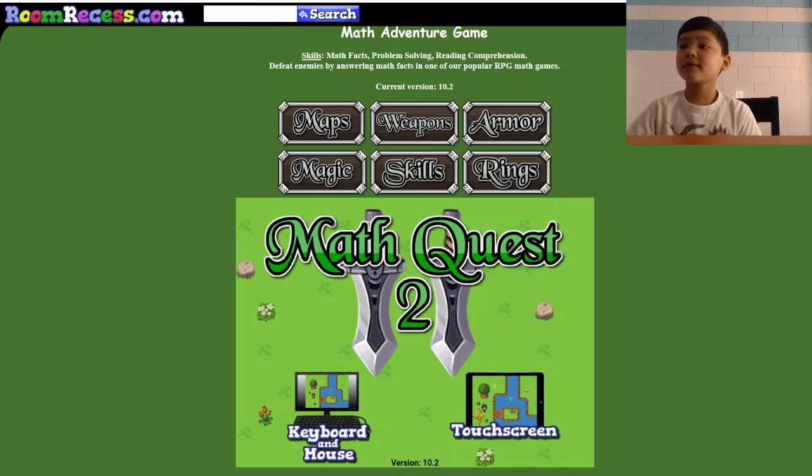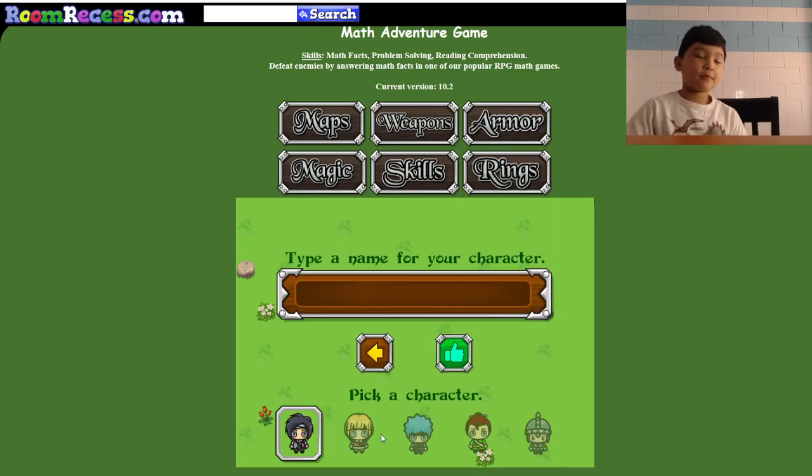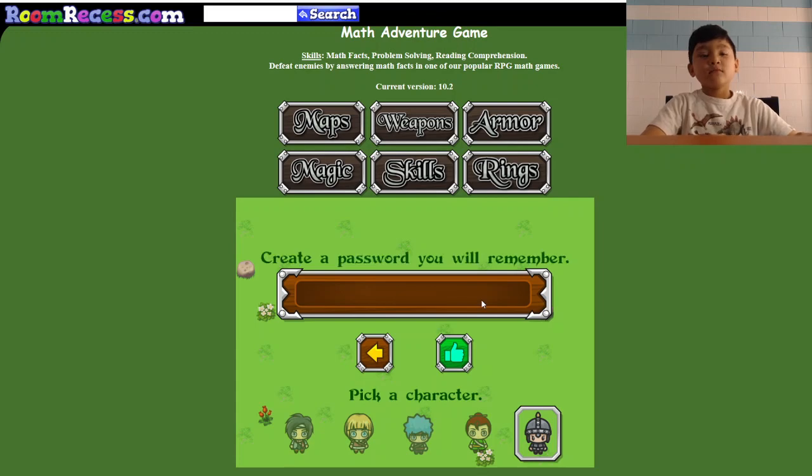Hey guys, today we're going to be playing our first game on a website called Room Recess. We're going to do a new account. The game we're playing is called Math Quest 2. I'm going to pick this one, like a knight. The name is like 'added' and the password is regular A.